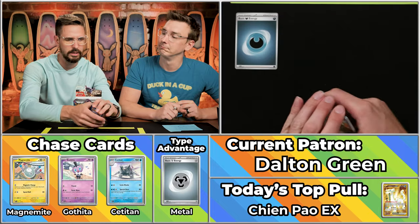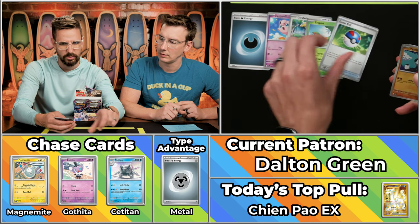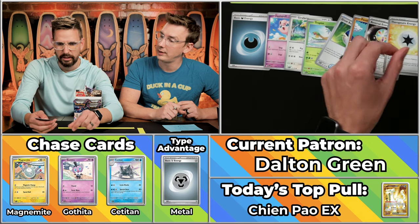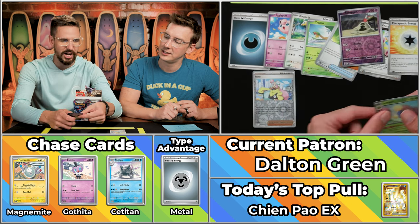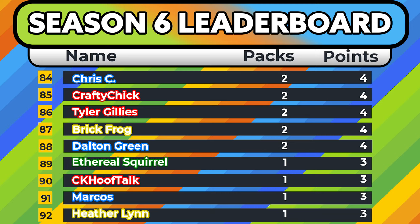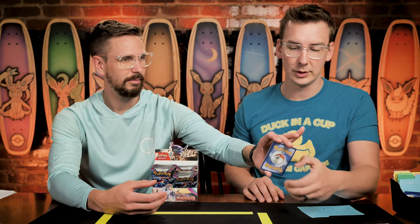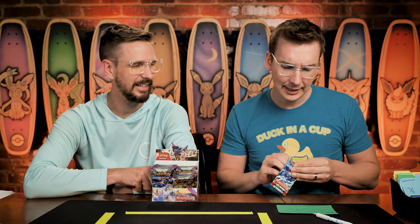We've got the dark teardrop energy to set things off. The Jigglypuff, the Girafferig, the Tropius, the Great Ball, the Passimian, Reversal Energy, Therapeutic Energy. The Iono scores — reverse holo at that, pretty cool. The Sandygast will not score, and the Jumpluff — wow, worth just five cents. Three points for Dalton Green, with only four points on the season. Hopefully there's lots of trash talk going on over on the Patreon Discord.